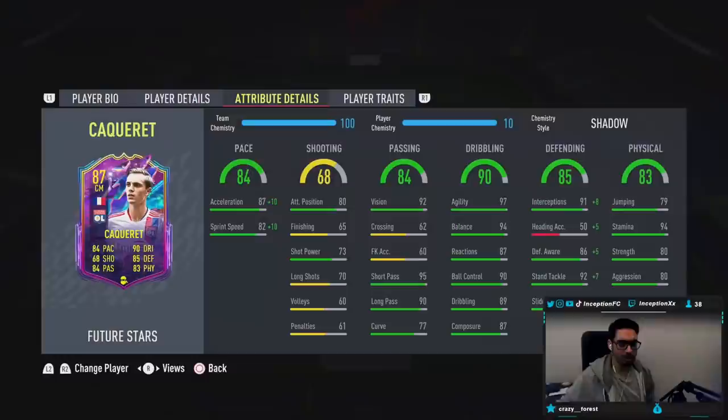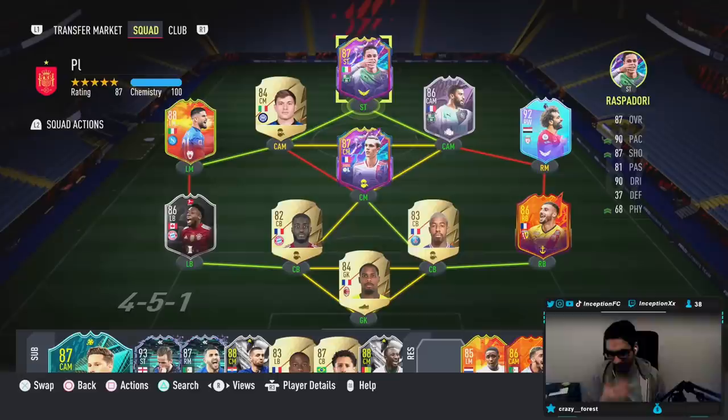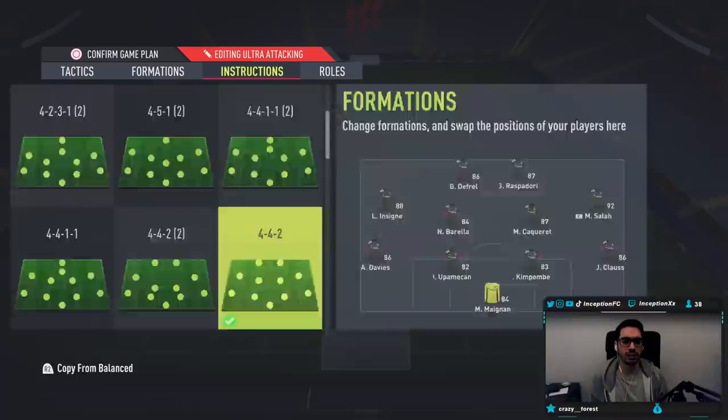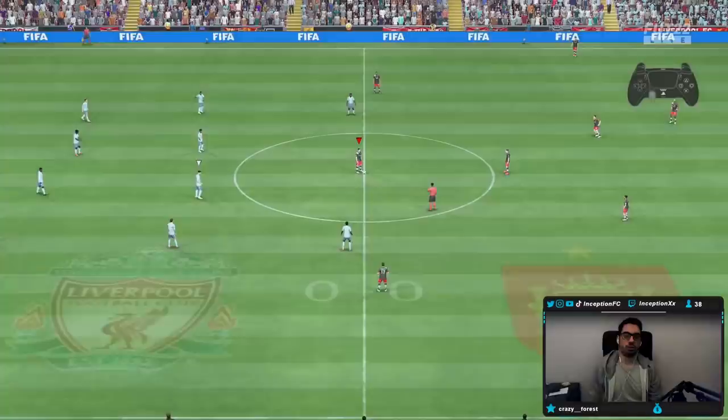He also has some decent physical capabilities at 94 for stamina. The main thing with a card like this is obviously going to be the French links — League 1 links. They're releasing a lot of cards like this for people who really want to use the meta French cards in League 1. We are going to be using this card in the 4-4-2 tactics from FIFA Analyst. The only instruction I'm going to have on him is just cover center, so we can push forward and come back. Hopefully he's a beast.